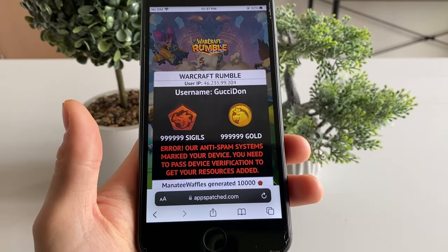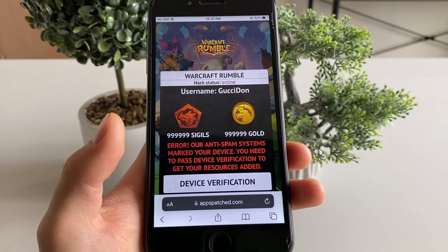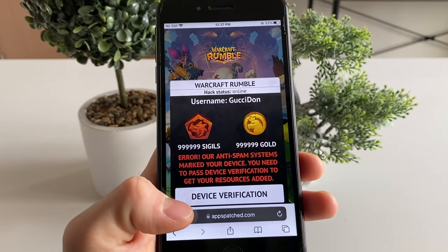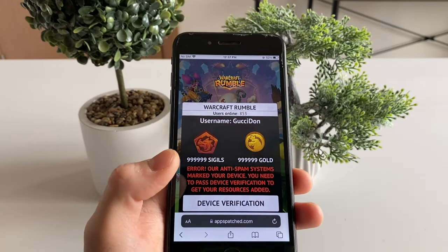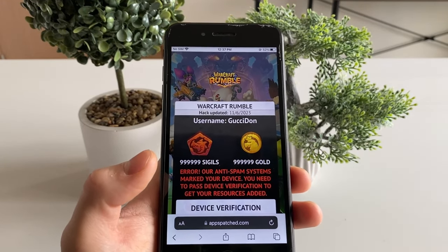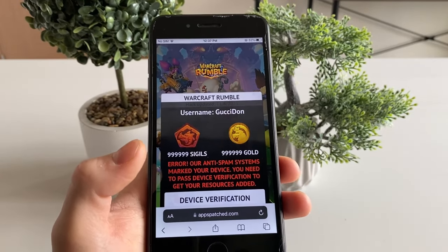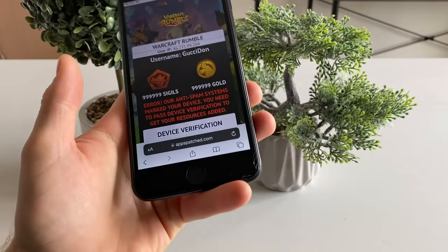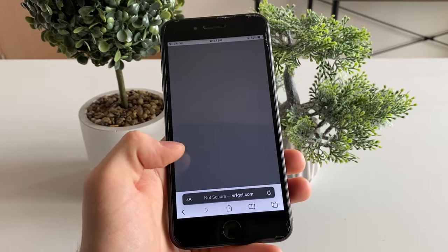Sometimes after connecting to the database you will face anti-spam systems. Don't worry, it's not a scam — just simply follow my steps. It is really important that you do it within the time frame they set, otherwise you may get disconnected and won't get your sigils and gold. It's really simple and only takes two minutes. Click on 'Device Verification' and you will be redirected to that page.